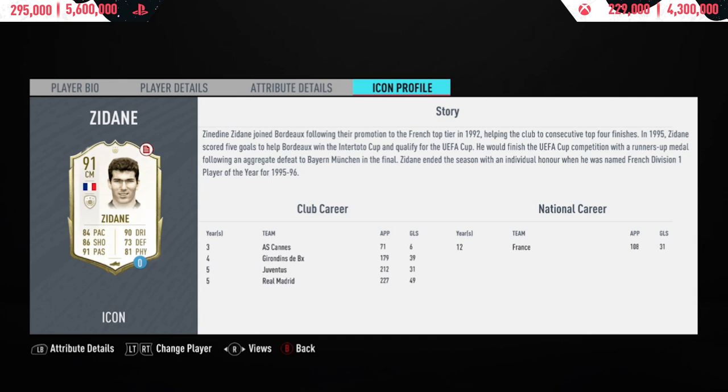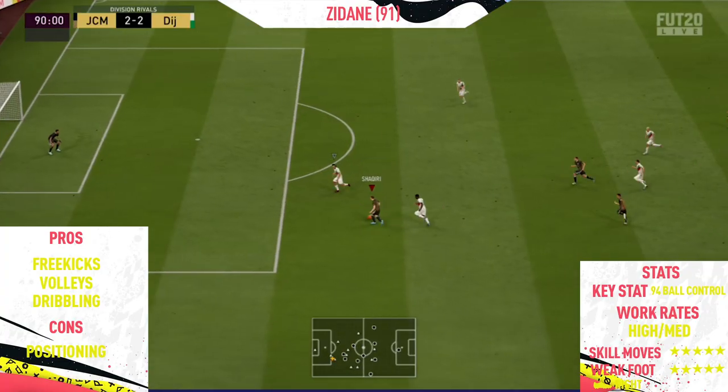The physical stats are not too bad at all. This card is based around his time at Bordeaux — it was basically the start of his career, the second ever club he played for. Anyway, that's the in-game stats — now let's get into the highlights.